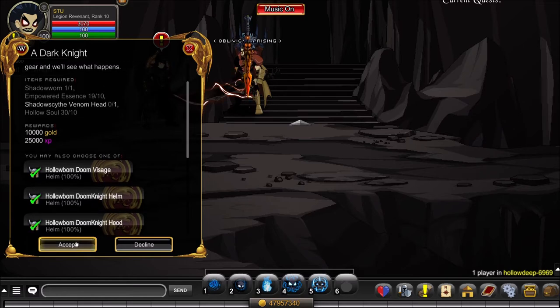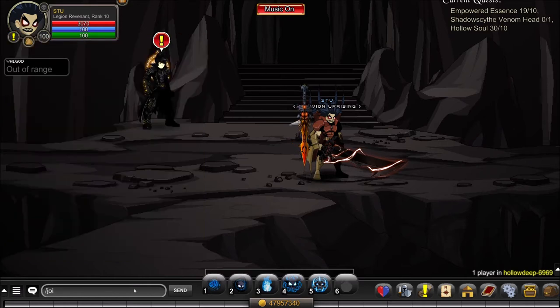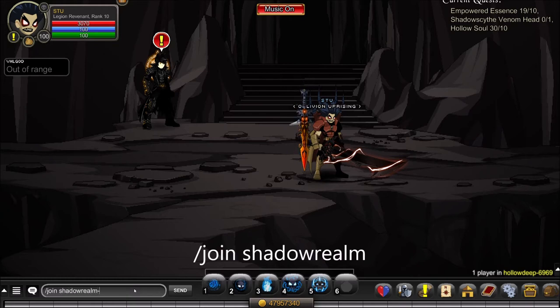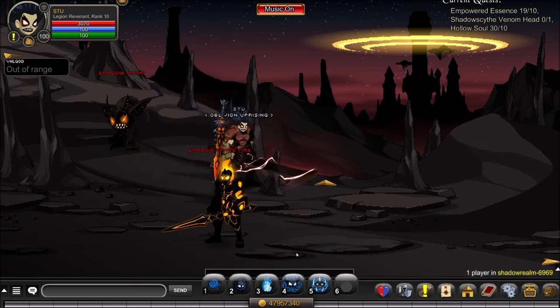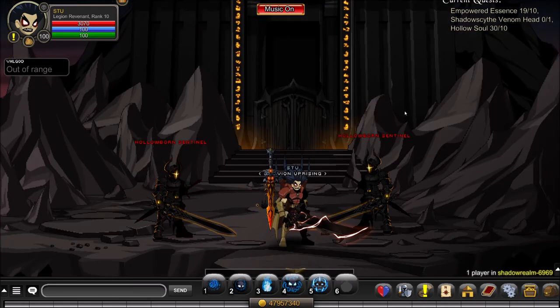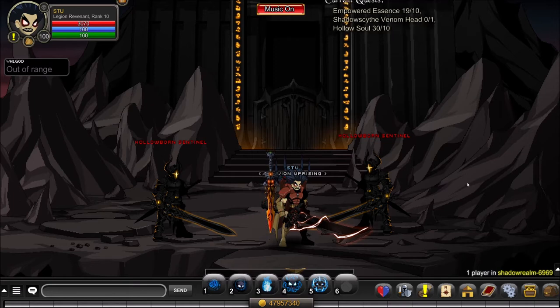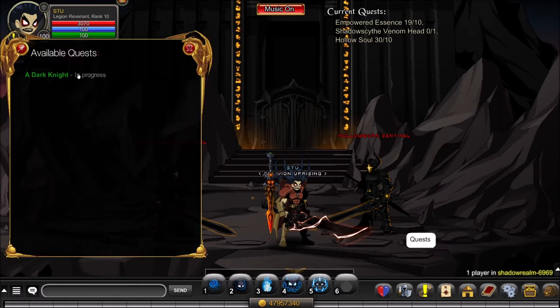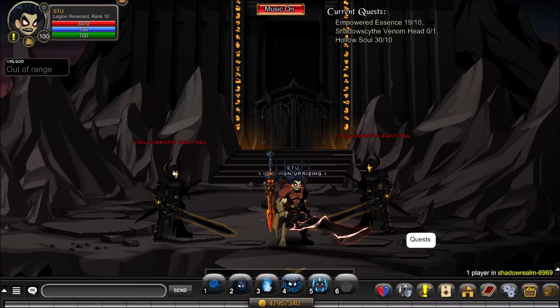Starting with the quest 'A Dark Knight.' Accept this quest — it requires a Shadow Warn, 10 Empowered Essence, a Shadow Scythe Venom Head, and 10 Hollow Souls. Get the Hollow Souls from slash join Shadow Realm. Head to the middle and kill the Hollowborn Sentinels until you have 10. As mentioned, this is very similar to farming Archfiend Doom Lord. On average you will repeat this quest 36 times — minimum 25, maximum 67 — so sit in this room and farm Hollow Souls to the max stack of 250.